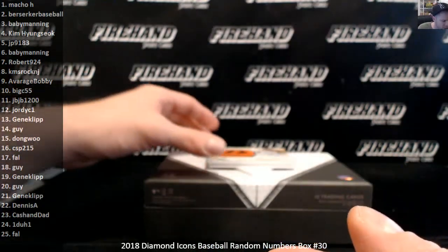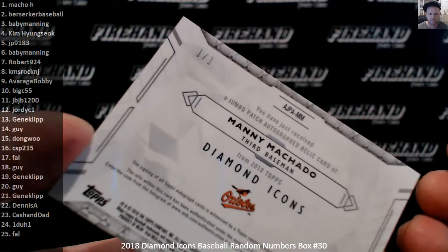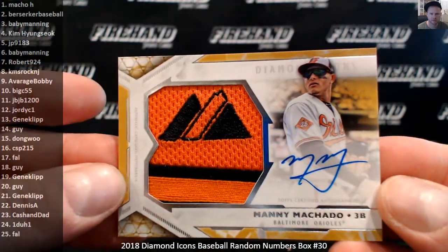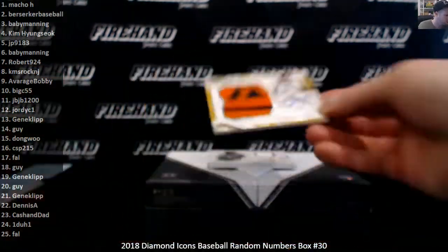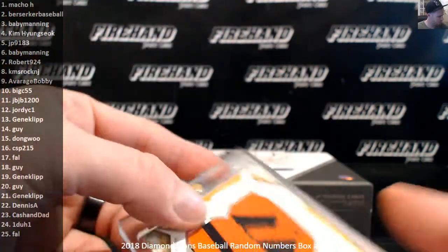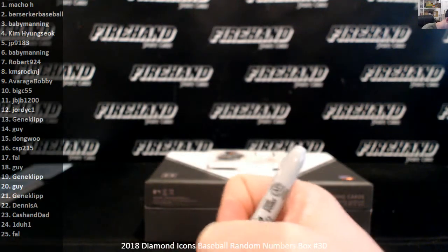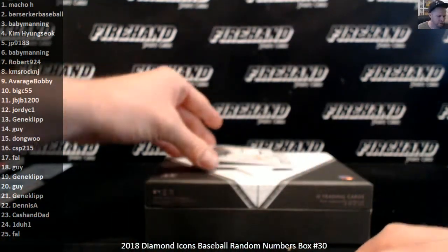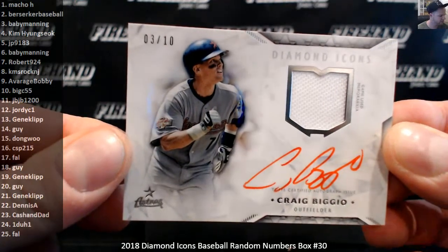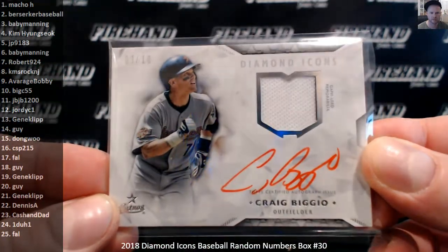This is nasty — one of one, Manny Machado, Majestic patch autograph. Macho H in the one slot. That's Macho H — Machado for Macho. Craig Biggio autographed jersey, number three of ten, Baby Manning. Third hit with number three.